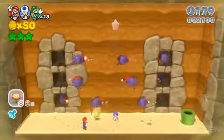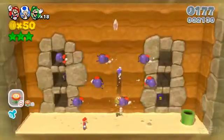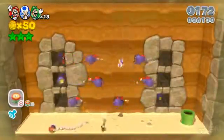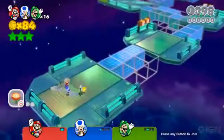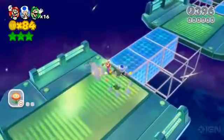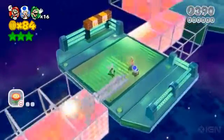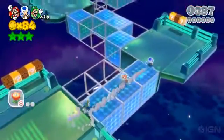It also showcases the game's signature catsuit by hiding plenty of secrets high above the main road, requiring you to scurry up specific walls. And then there's Beat Block Skyway, one of the stages that lovingly pulls inspiration from Super Mario Galaxy by having blue and red platforms that continually switch back and forth from being solid to transparent.